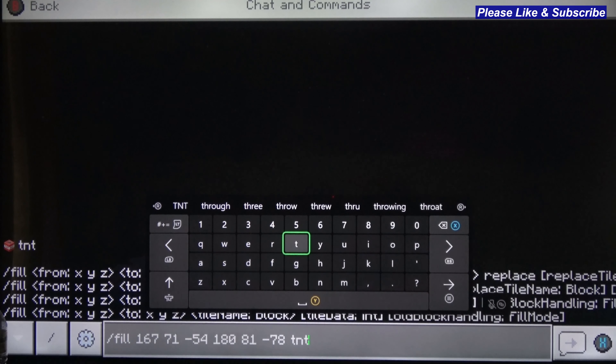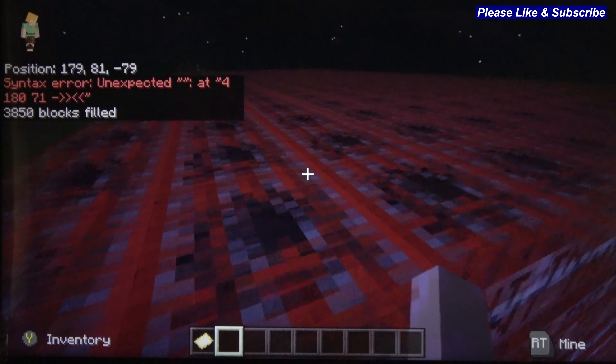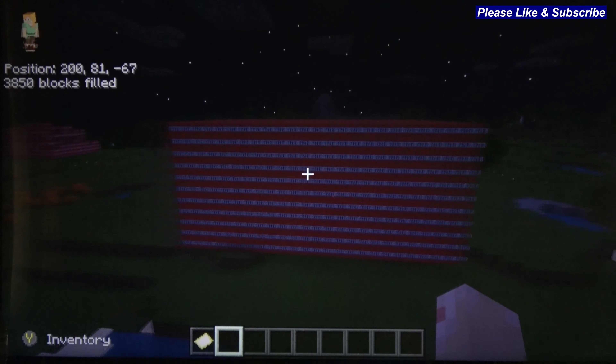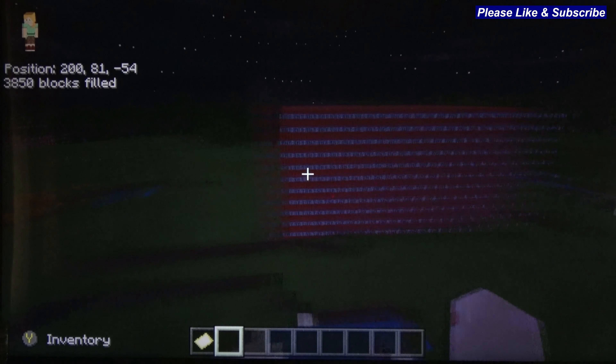All you're going to do is hit your little start button — the hamburger on the Xbox controller. And there you go — now you have a wall of TNT.